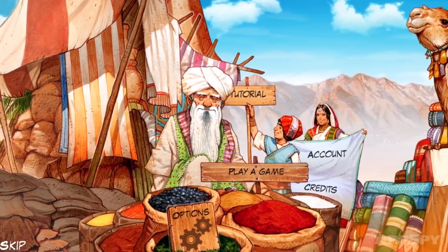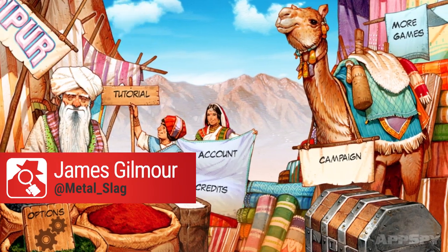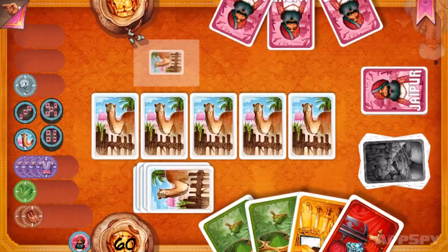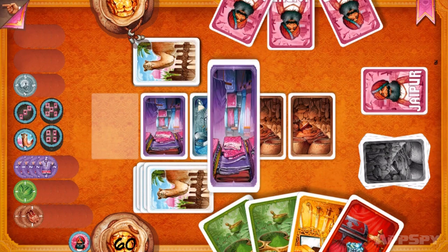Continuing our series on digital board game tips, we've once again teamed up with publisher Asmodee to bring you a few pointers on Indian market trading game Jaipur. If you want to gain a trade monopoly in the region, follow these five tips.